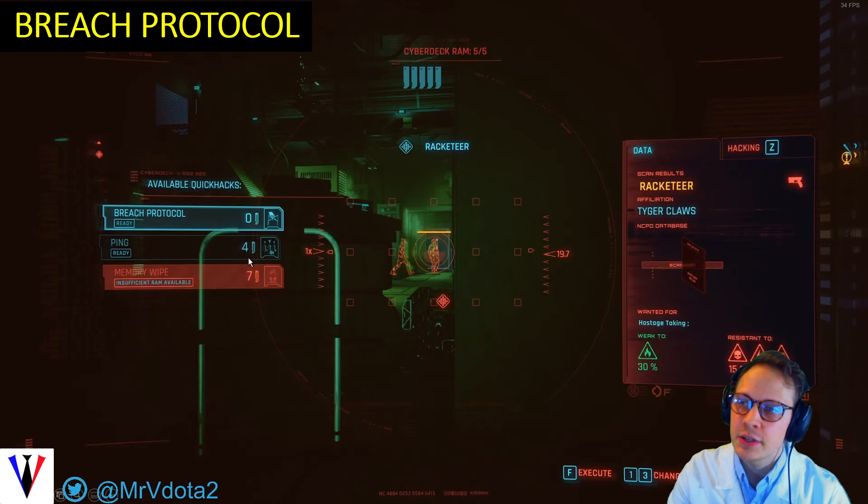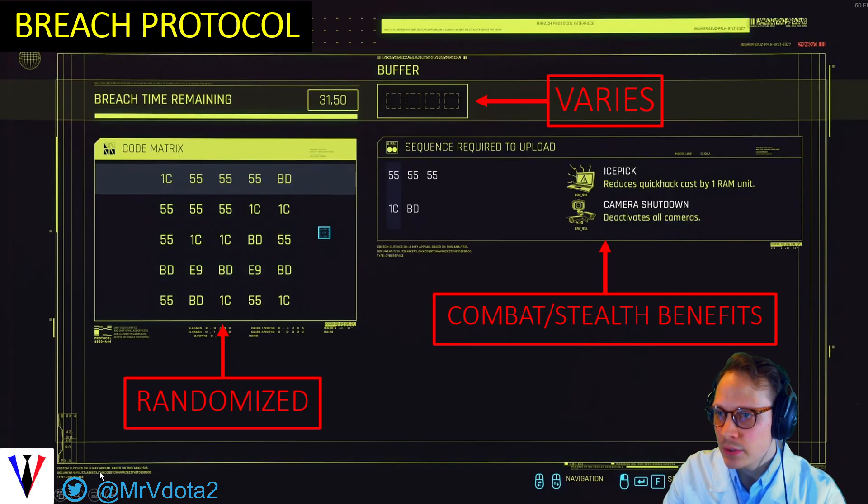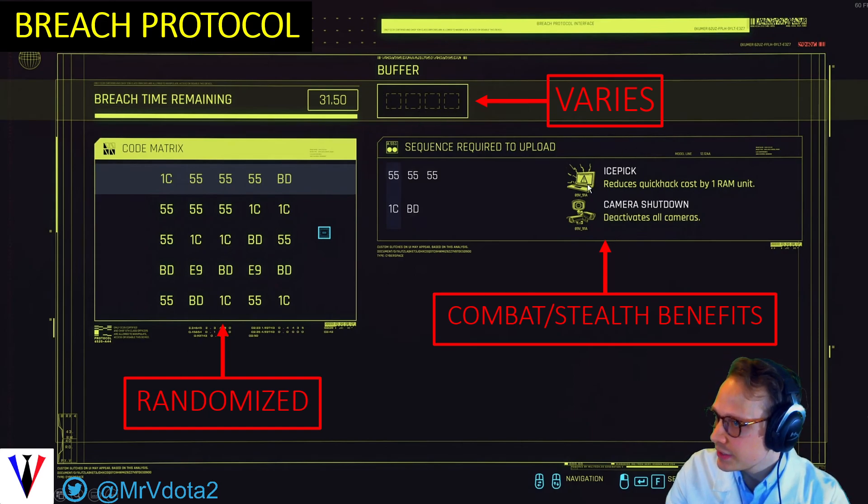Breach protocol hacks occur when you pull up your scanning menu — maybe you're off to fight some gang members. If you click here after scanning a person, it will open up this menu. The table is randomized, and as you can see, the rewards are combat and stealth-driven. This will reduce quick hack costs, and the camera shutdown will provide stealth benefits.